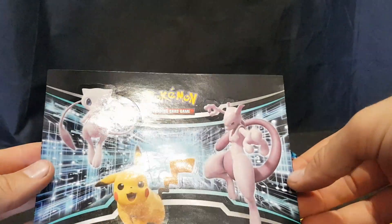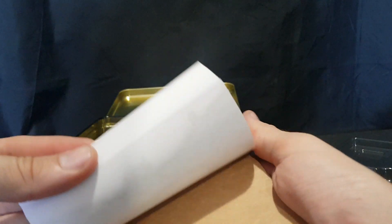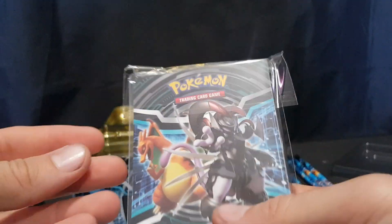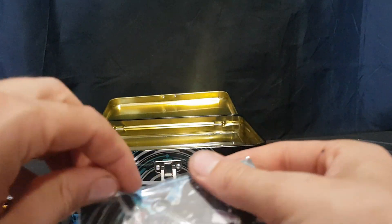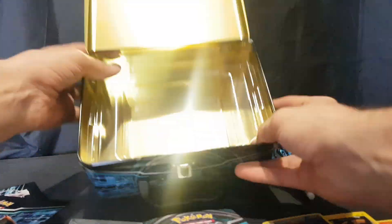We have our stickers — one, two, three, four and five. Notepad with quite a lot of pages. And then we have the mini portfolio. Let's open this one up. Should be able to fit quite a few cards in there. And that's everything out of the chest.